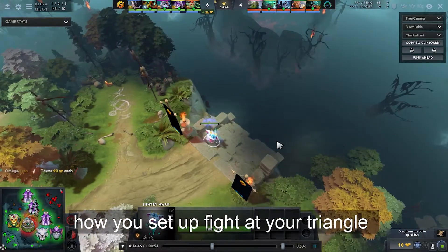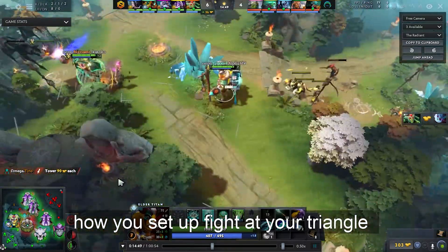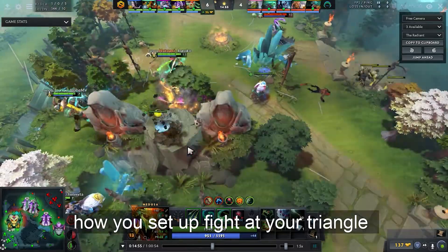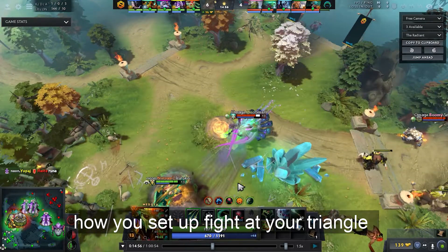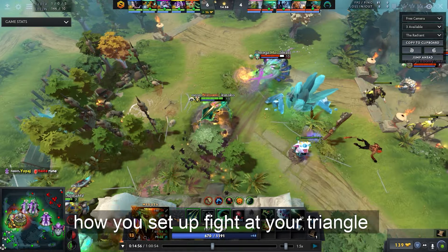They don't even have more than two heroes defending the triangle, which is very important for Medusa. But there are really good sentry walls placed by supporter Jaunu. Natsumi is just farming items — they got the Manta — and he doesn't really want to run at the enemy very early. They're working on items, and Medusa has a great level advantage: enemy carry is only level nine while Medusa is already level 13.